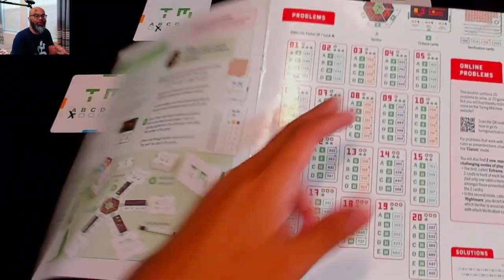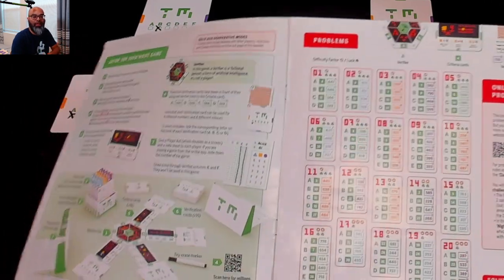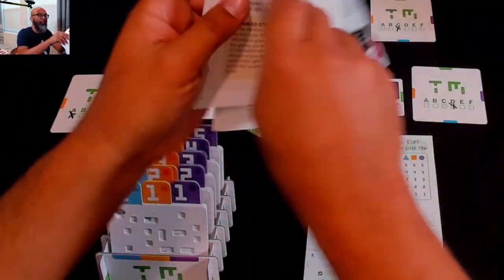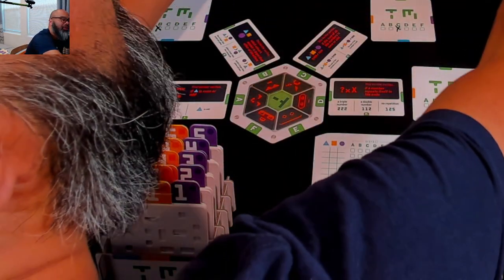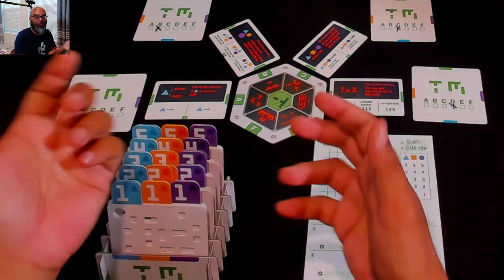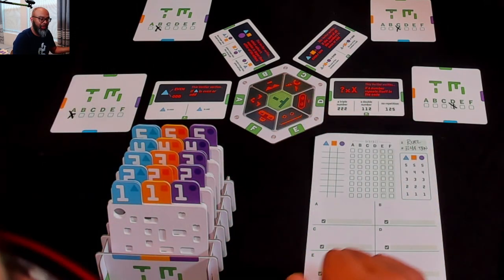When you first get the game, here's the rulebook - it gives you 20 puzzles, going from difficulty level one all the way to 20. But again, just scan the QR code. You're going to go to the website and there are a ton of puzzles to do. I didn't want to spoil anything from the rulebook, because when you get the game, those 20 will still be there for you to do. So I'm not going to spoil anything - we're going to use the app here.